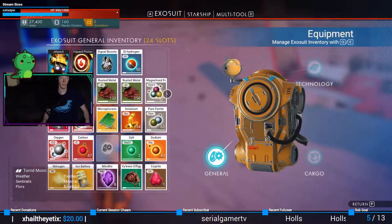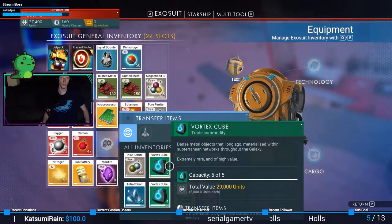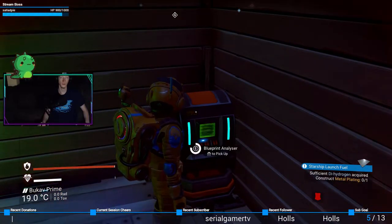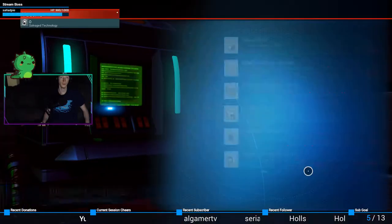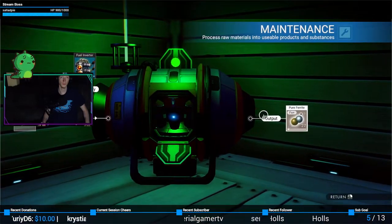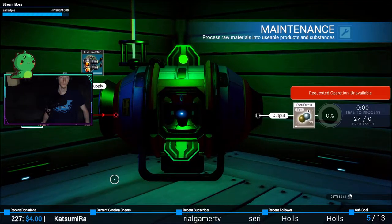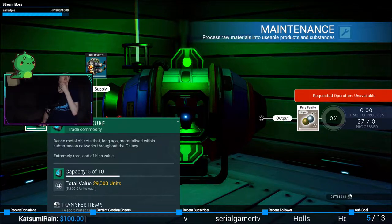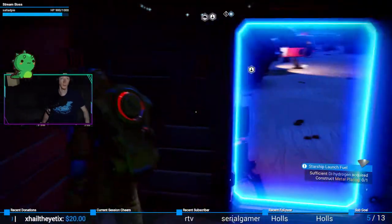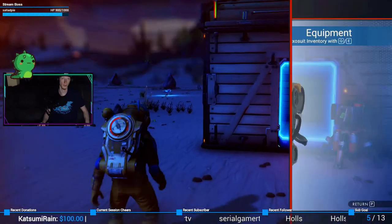There's a way to just transfer equipment, right? Transfer items — there it is. Vortex cube — does that count? Not sure, let's see. Nope. I don't know what a vortex cube does. Extremely rare and of high value. Holy shit, that's worth a lot of money! All right. Nope, that's not what I want — I want you, you.